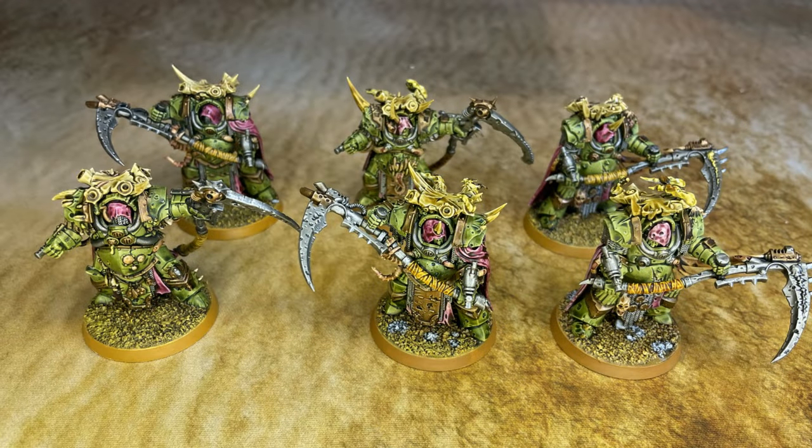We also have a six-man Death Shroud Terminator brick deep striking in. Their plague spurt gauntlets are torrent, anti-infantry four-up. When the Lord of Virulence is with them, they get to reroll all wounds on ranged attacks, meaning they'll put a lot of hits on infantry squads. DJ's two-up armor means I'll need him to roll ones for the plague spurt gauntlets to get damage through, but when they charge in they should wreck pretty well. They're also neg-one to wound when led by characters, plus T6 — extra thick and chunky.